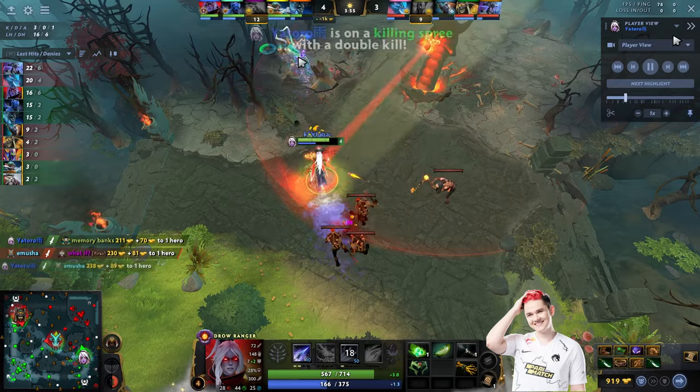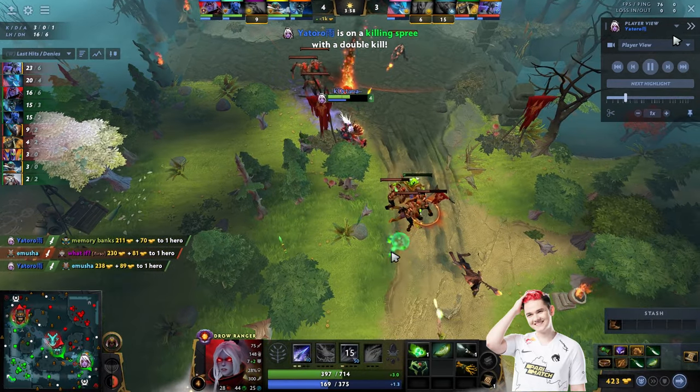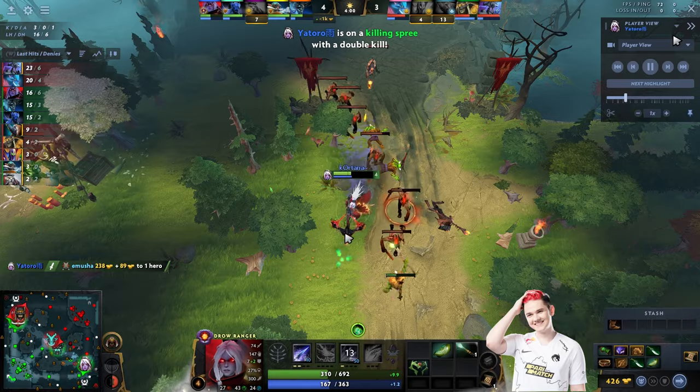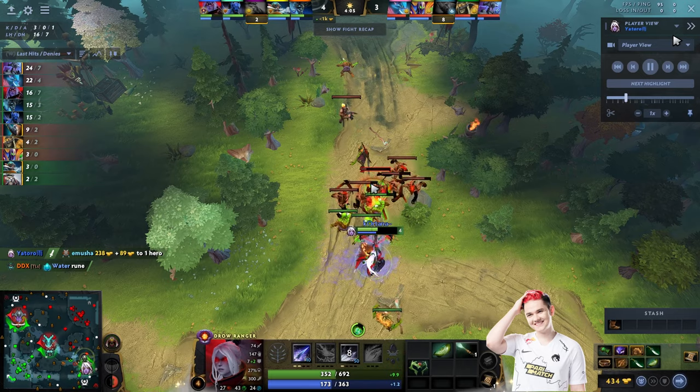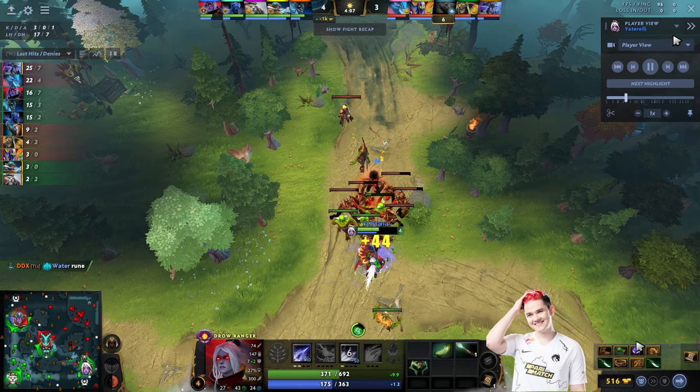Yatharo gets the kill on Rubik and eventually Magnus. He's able to do this because Task is playing very well, tagging all the spells for Drow. After those two kills, Yatharo finishes Power Treads and drops it at base so Task can collect and bring it to the lane.